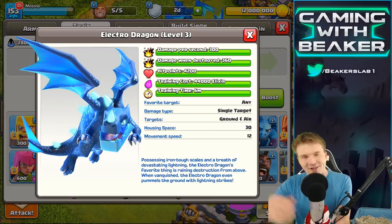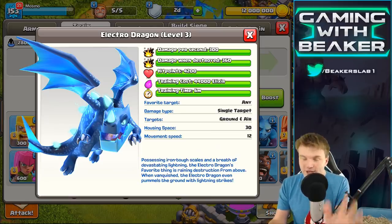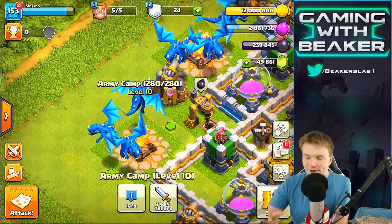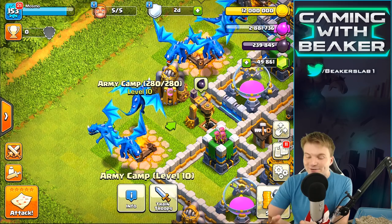You can use this at Town Hall 9 in the Clan Castle — there's a ton of different things you're gonna be able to do with this. But today all we gotta do is check it out. We're gonna take it for a spin and do some friendly challenges against my other base right here. One of the things I really want to do is see it on defense too, so I put one in the Clan Castle.